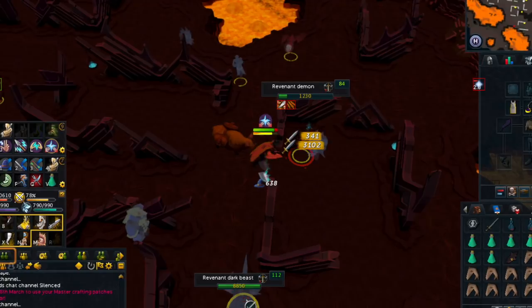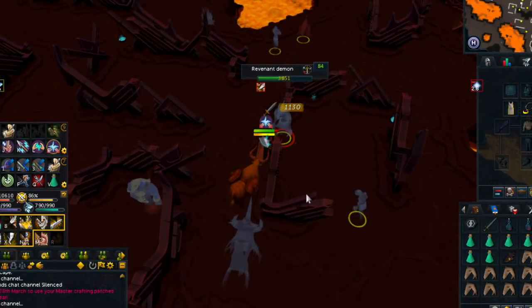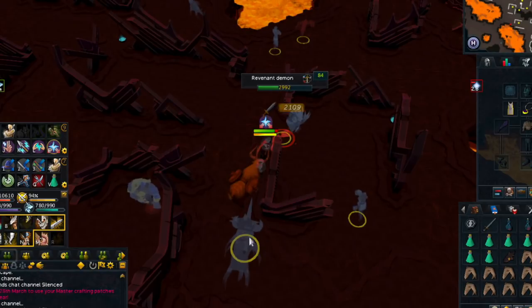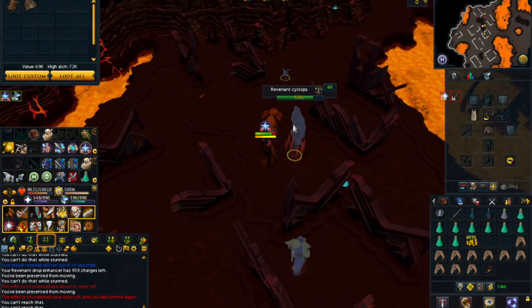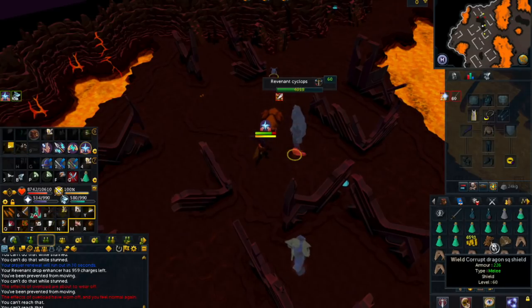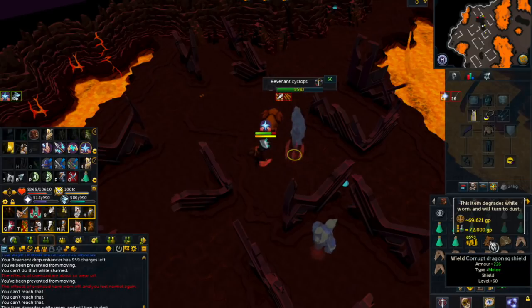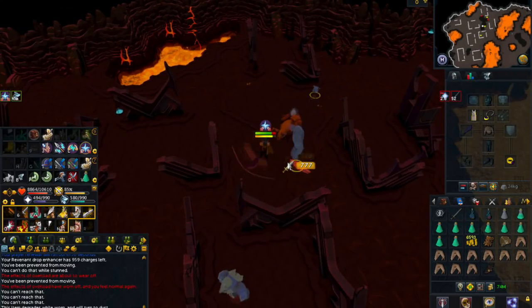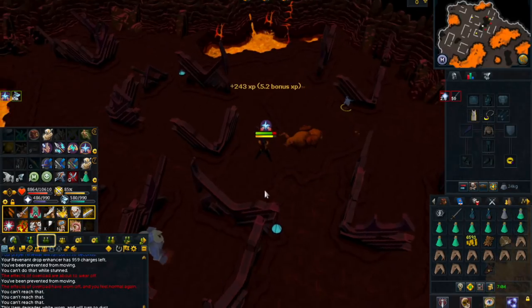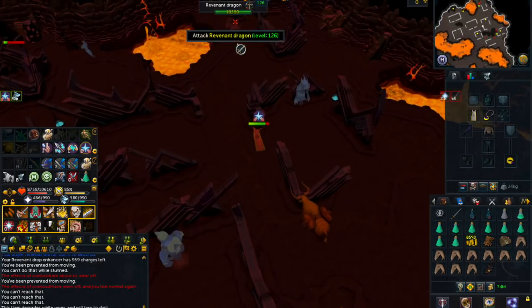Hopefully we end up getting some pretty great drops in this video. Right off the bat, we are about 100 kills in and we ended up getting our first unique drop — a Corrupt Dragon Square Shield. This is a really rare drop, I believe it is 1 in about every 30,000 kills. Unfortunately it isn't worth very much, just around 60k. So we are going to continue killing these Revenants.